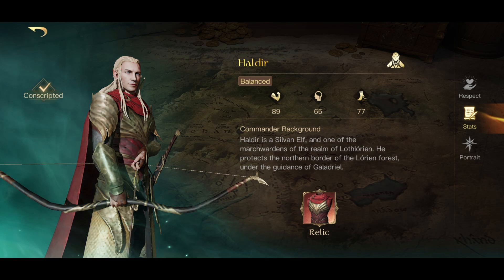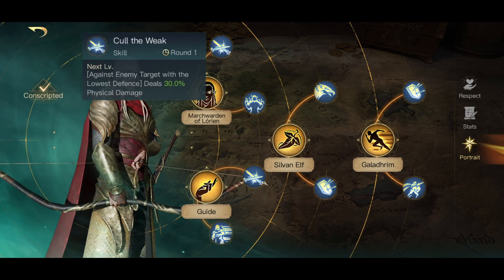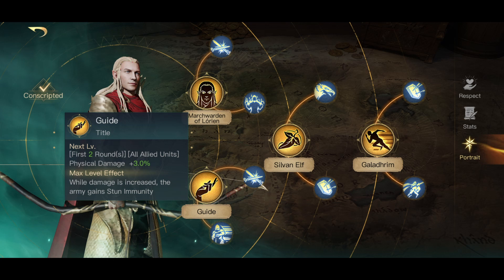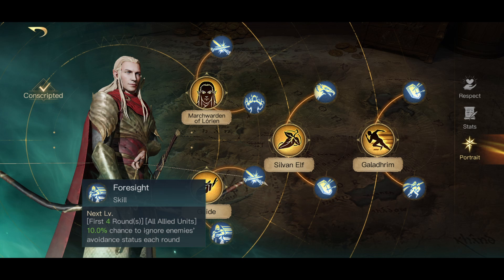Haldir is going to be next. He's another early commander you can take and he does a lot of damage once you get him built up later on. The March Warden of Lorian tree has never been my favorite but it is one that you can take early on to start your build. Guide is the tree that I generally suggest people go down — the first two rounds increases the damage dealt by your allied units by 45% once you get it to max, and it also provides stun immunity.